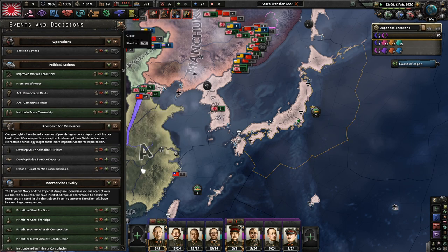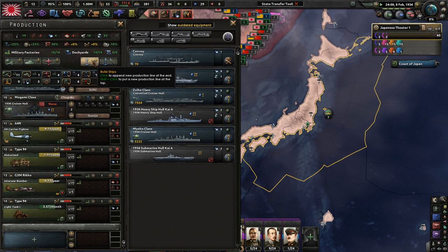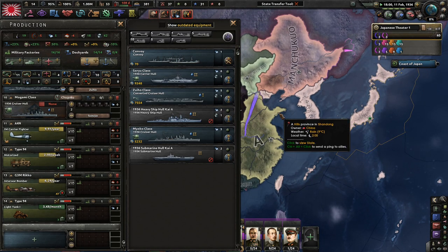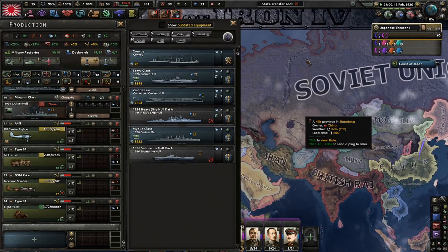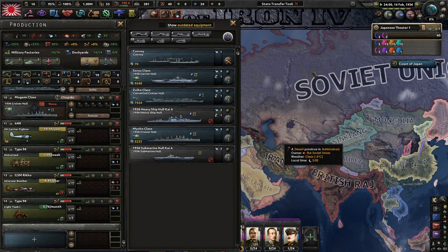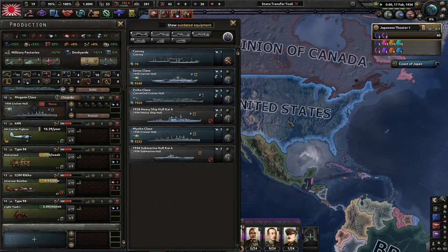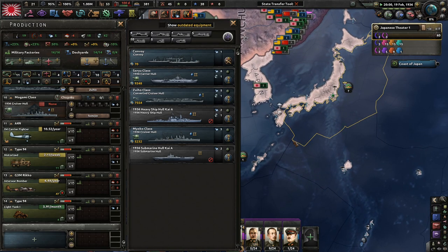My goal for this campaign is to obviously beat up China first since it's historical, then secondly take out the Soviet Union — I want to get all the way to the Urals, split the Soviet Union between me and Germany, and then focus on the United States. Maybe we'll take out the US, maybe we won't — they'll be for late game as a challenge. We'll make some subs probably eventually, but we'll see what happens.